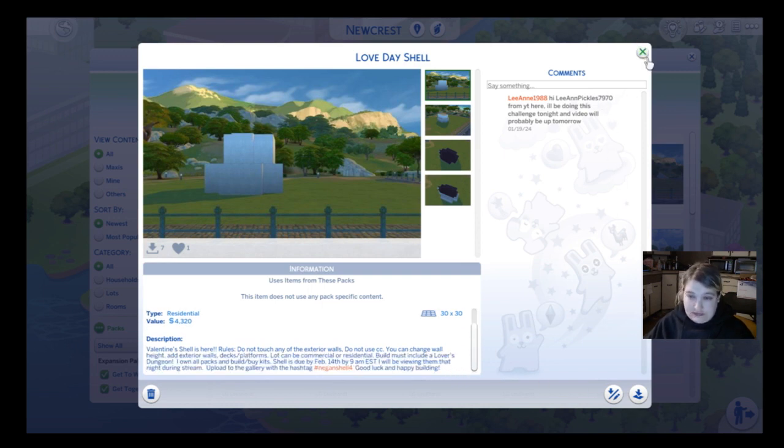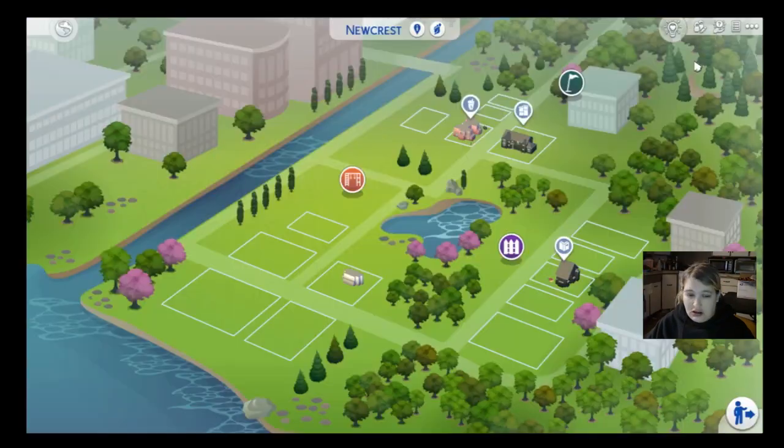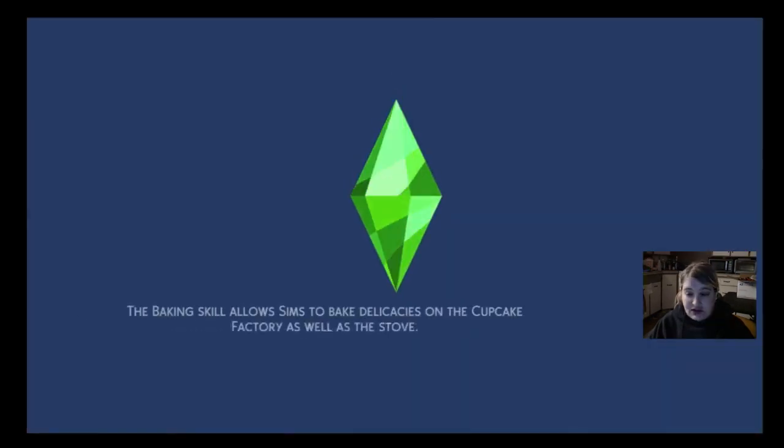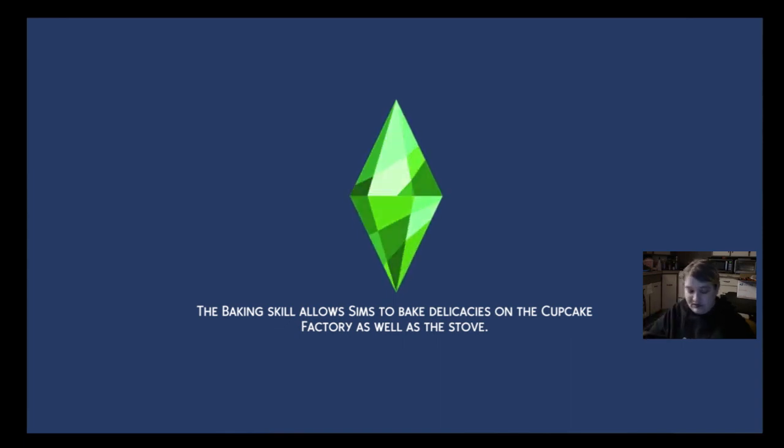So we have already got it placed. To be truthful, I had recorded part of this video earlier, but Willow is being her usual self. I had to look up what a lover's dungeon was, which was what I thought it was — basically build a basement underneath featuring the love den or whatever. So that's pretty much it, and we already have it on a lot. I was also a little upset that this shell was on such a big lot, but it is what it is.